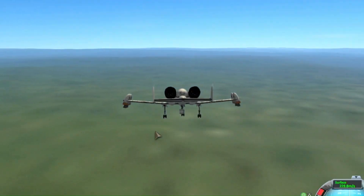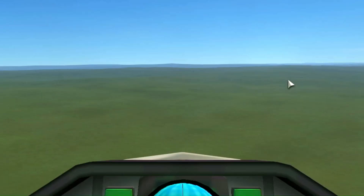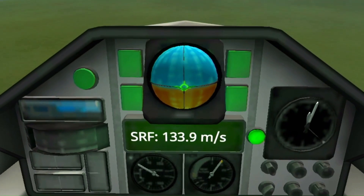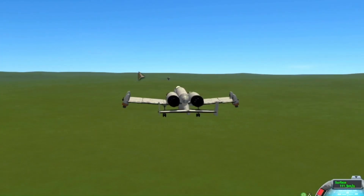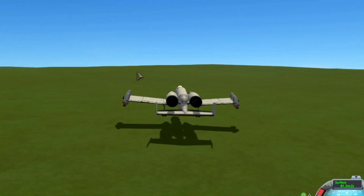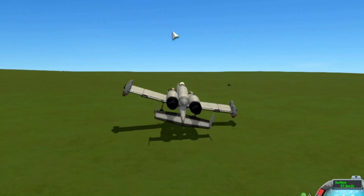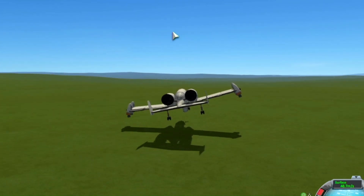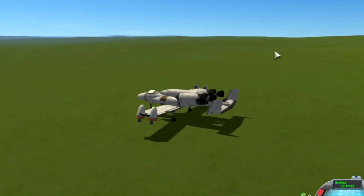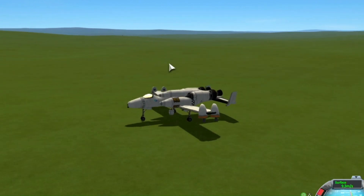I've been practicing my landings, as you can tell — I haven't crashed nearly as much as I usually do. But this one was a pretty floaty landing. This thing's heavier than the other A-10 and we came in at a similar speed, but it just keeps wanting to float even at like 50 meters per second. It's just bouncing all over the place. I had to give a bunch of control inputs to finally get this thing to come down. But there we are.